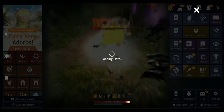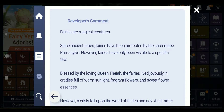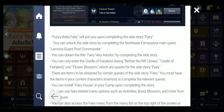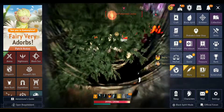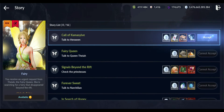Make sure you completed - I'm gonna show you - there is a quest in Kama Sylvia that you need to complete in order to be able to start the fairy quests, because that's how you get this one. The Kama Sylvia main quest: Lemoria Guard Post Commander. So if you completed that quest from Kama Sylvia main quest, then you'll see this story quest for fairies.